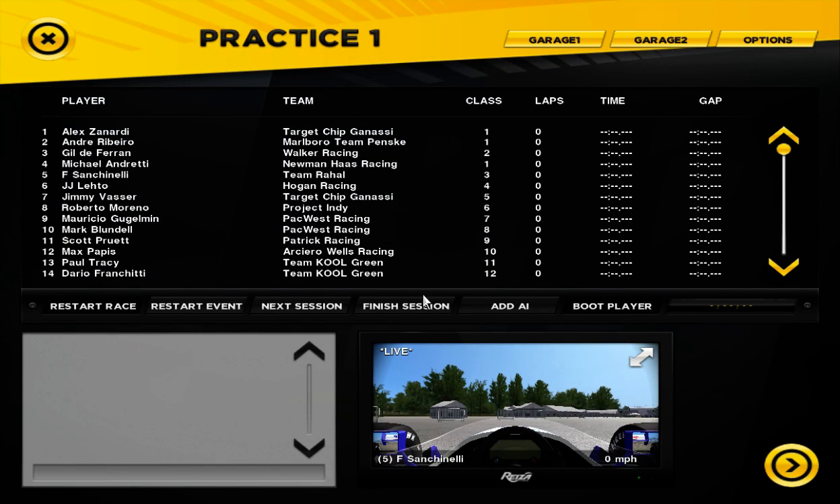Alright, here we are with the GI Joe's 200. We are running for team Ray Hall — I believe we are Miller, the beer team.